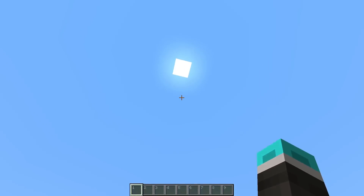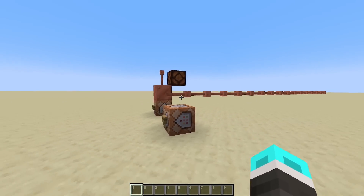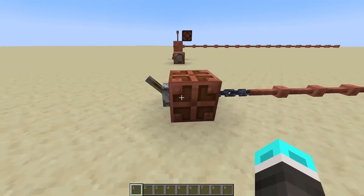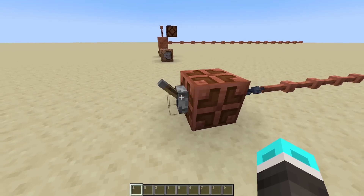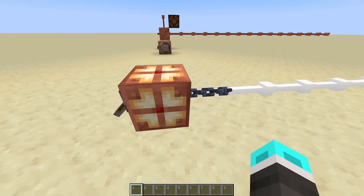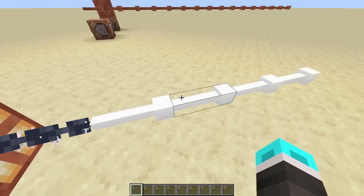It depends on the biome, it depends on the weather, and it just has to happen to strike a copper wire. So the next thing I did was I made this able to be powered by any redstone source using the copper bulb. The copper bulb is sort of an output that redstone power will go into, and you can use a chain as a transformer. So when you turn this on, the chain sparks to let you know there's power going through it, and the copper wires will power.